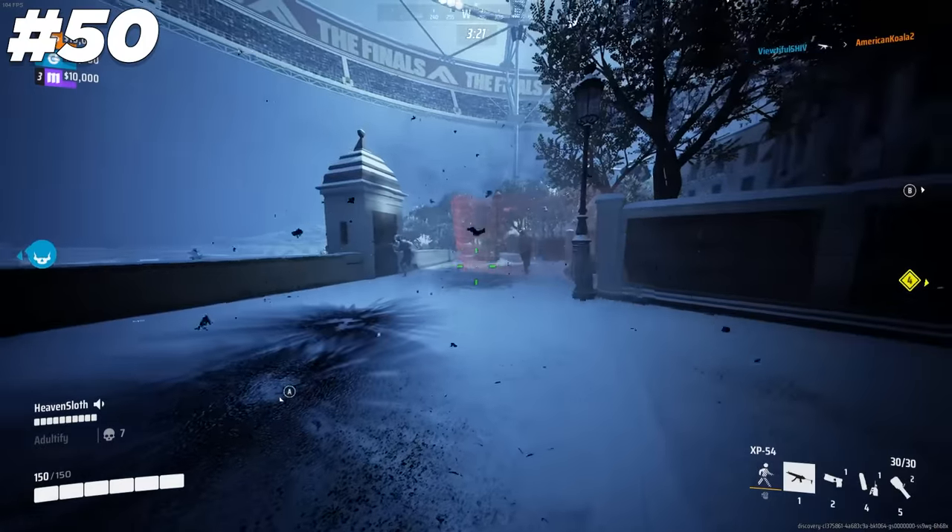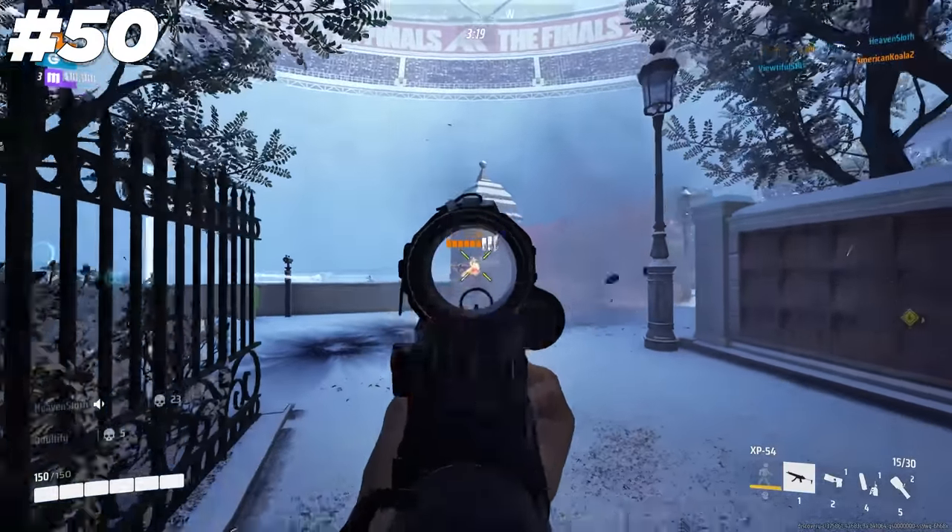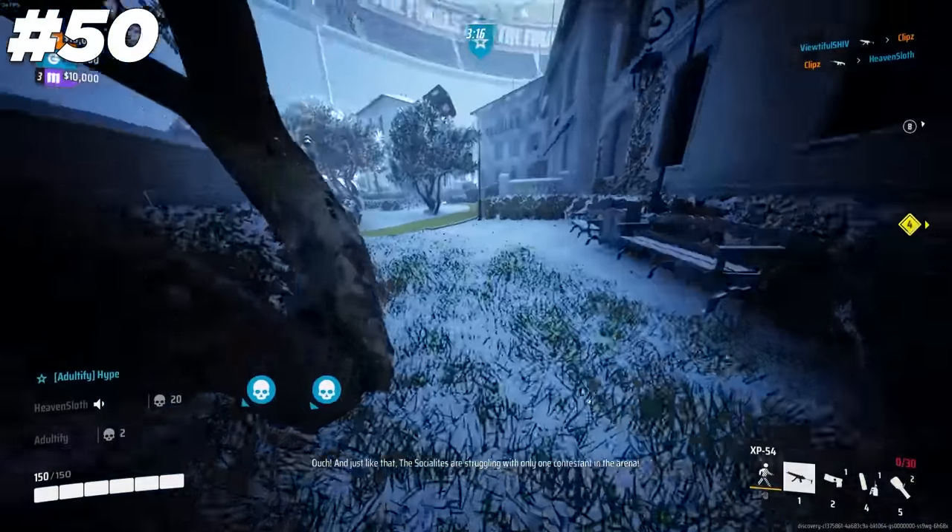And of course, if you are going to bring down the cashout through the floor, it can be worth it to throw a gas canister into the room ahead of time to deal damage to anyone falling through.